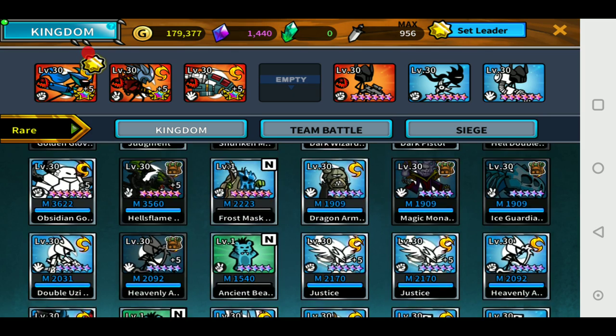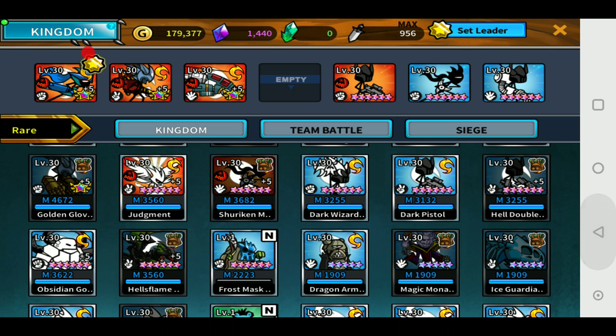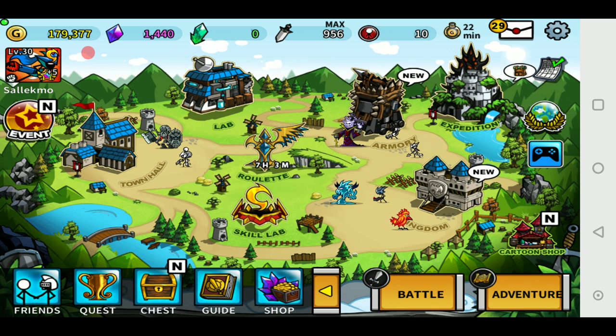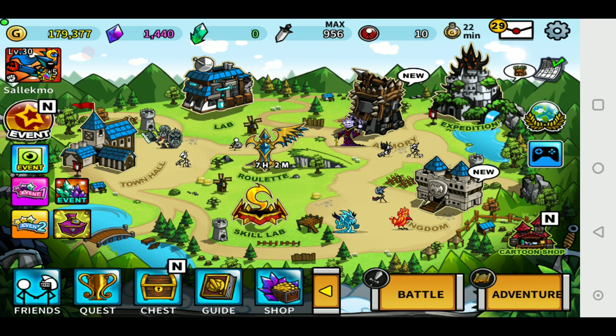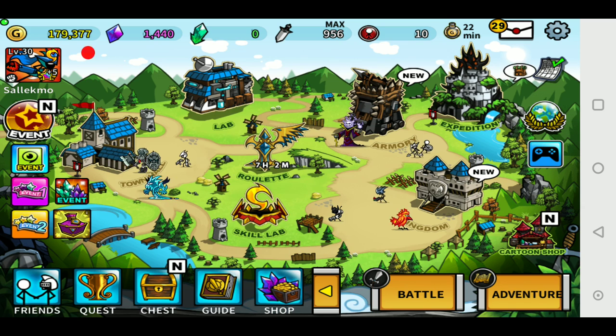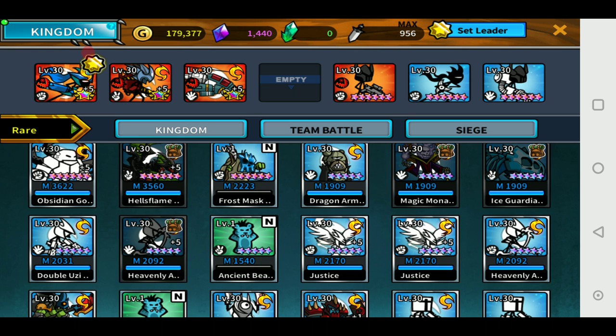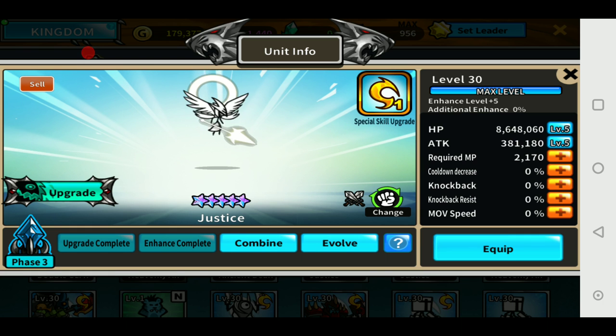How did I get him? If you've been a subscriber for a while, you'll know how I got Judgment. Justice was obtained simply by getting unit packages when the Resolution event was here. I was lucky enough to get four Resolutions, so I didn't spend any money — just saved up weekly packages.